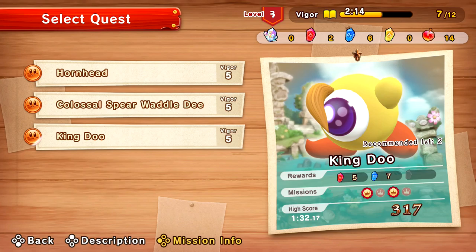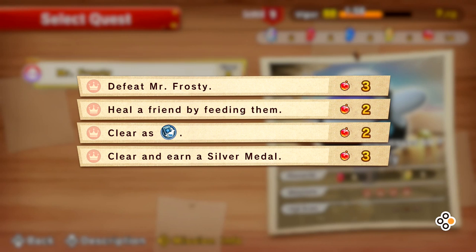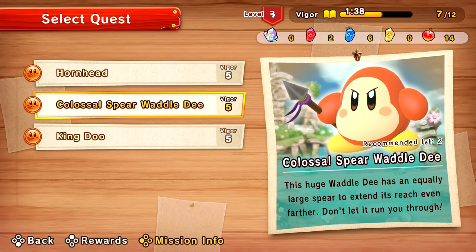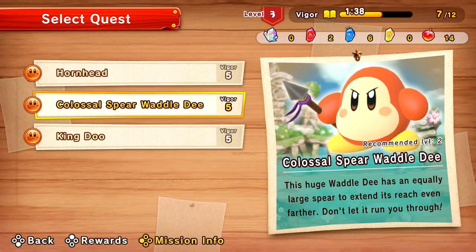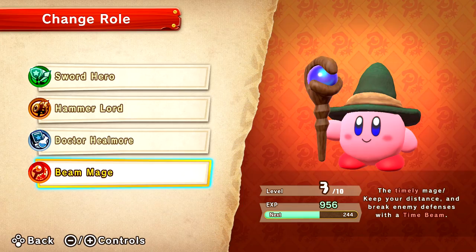I have enough vigor to go for one more at least. Seaside is all cleared out, but the Dunes has Mr. Frosty — recommended level two. Defeat Mr. Frosty, heal a friend by feeding them, clear as the heal guy, and then clear and earn a silver medal. Enter the Ice Beast — stamp out this nuisance before he freezes up the Dunes. For Hornhead it was defeat the huge Hornhead wreaking havoc in the seaside. The Colossal Spear Waddle Dee: this huge Waddle Dee has an equally large spear. King Dew: that big round eye is here and ready to glare daggers at you. Anyways, back to the Dunes — let's take on Mr. Frosty.